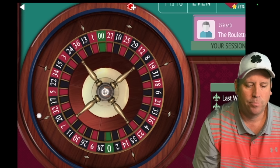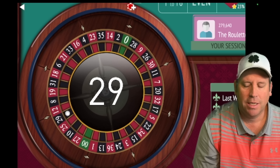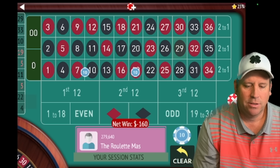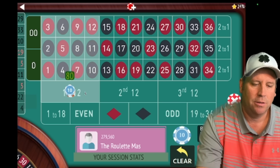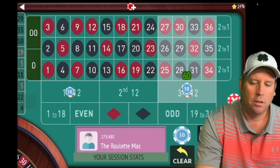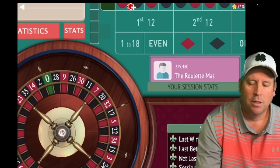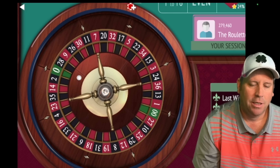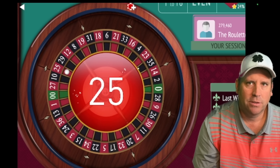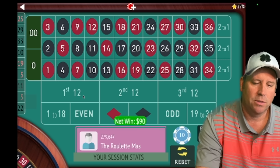Let's place that bet — we'll have $80 on first and $80 on second. There's a 29 black — that is a loss. So we're going to go from $80 to $90 and we'll be on first and third. We're minus $60, but I'm not concerned — I've seen this come back so many times. We just won at $90, so we'll stay at $90.